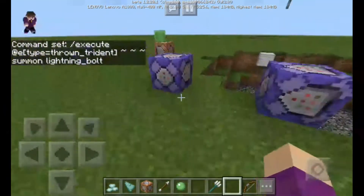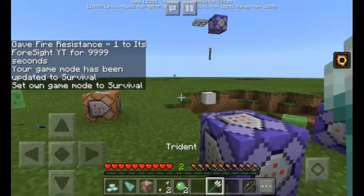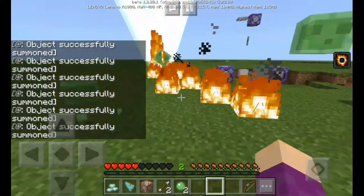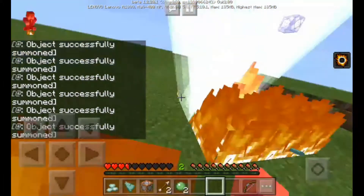All you have to do first is go to survival mode. So let's go — we're now in survival mode with an infinite fire resistance system. All you have to do is grab a trident, and here comes your enemy — boom! That literally worked, it absolutely worked!